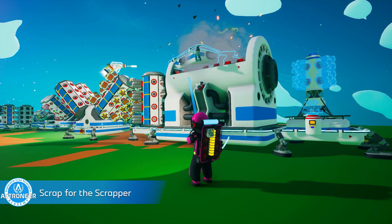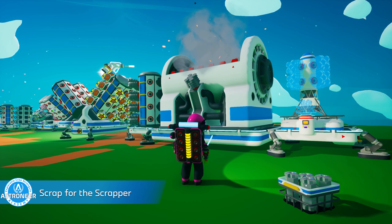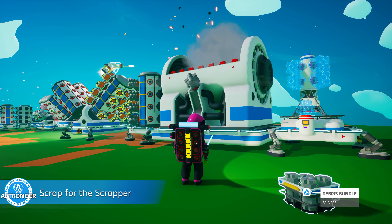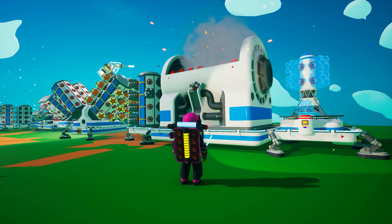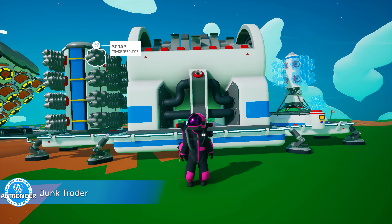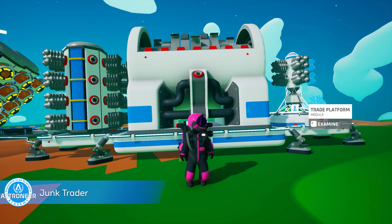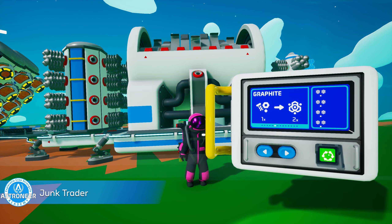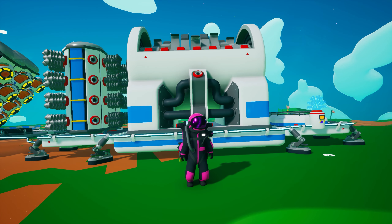Achievement 7: Scrap for the Scrapper. It's time to take out some trash while earning this achievement. Simply shred any object in any shredder. Except for your fellow Astroneers — that won't count, sadly. But everything else is fair game, and you'll earn some scrap to help you with the next achievement as well. Achievement 8: Junk Trader. Take the scrap you created in the previous achievement and use the trade platform to exchange that scrap for another resource. Pick any resource you'd like, it really doesn't matter. If you need a refresher on all things scrap related, be sure to check out Astroneer Academy 202.